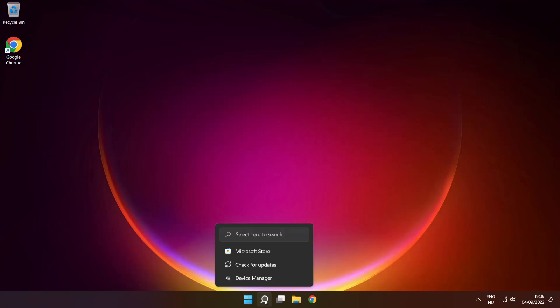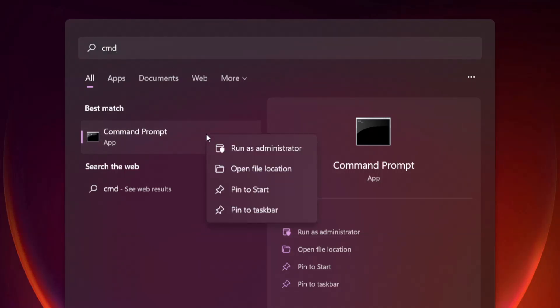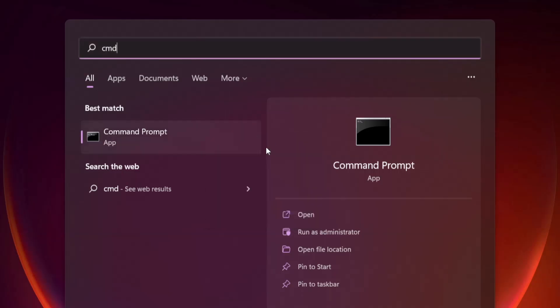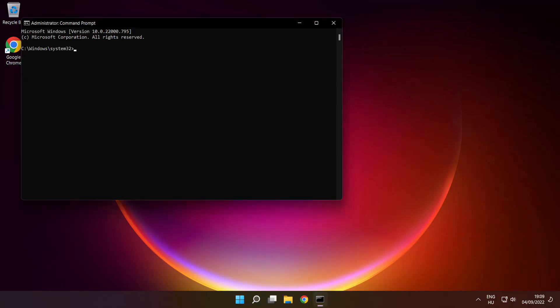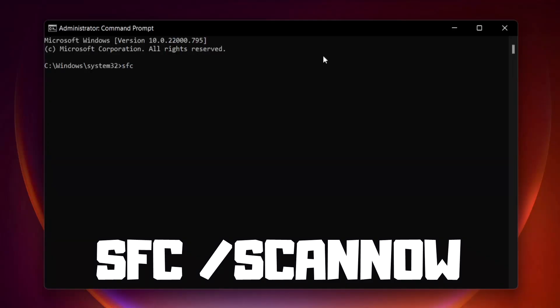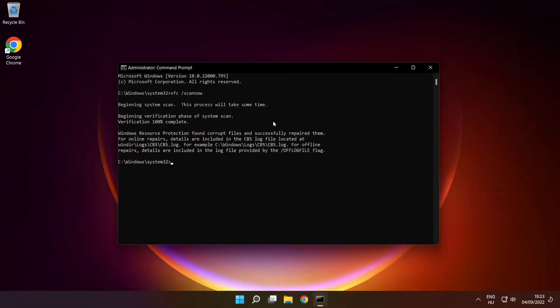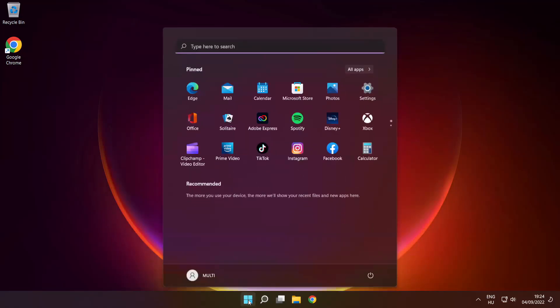Close the internet browser. Click the search bar and type CMD. Right-click Command Prompt and click Run as Administrator. Type SFC /scannow and press Enter. Wait for it to complete, then close the window and restart your PC.